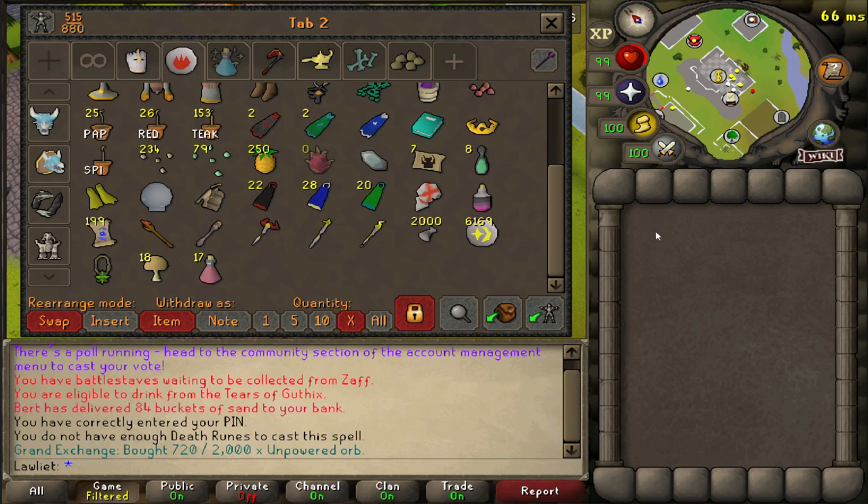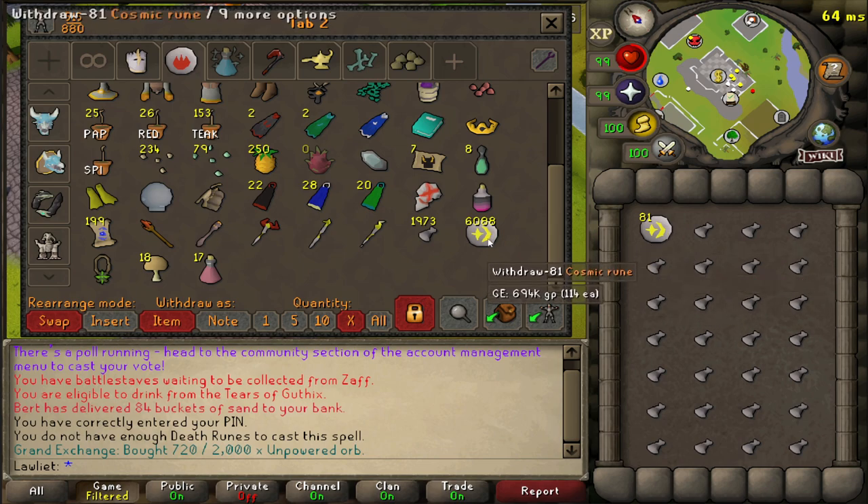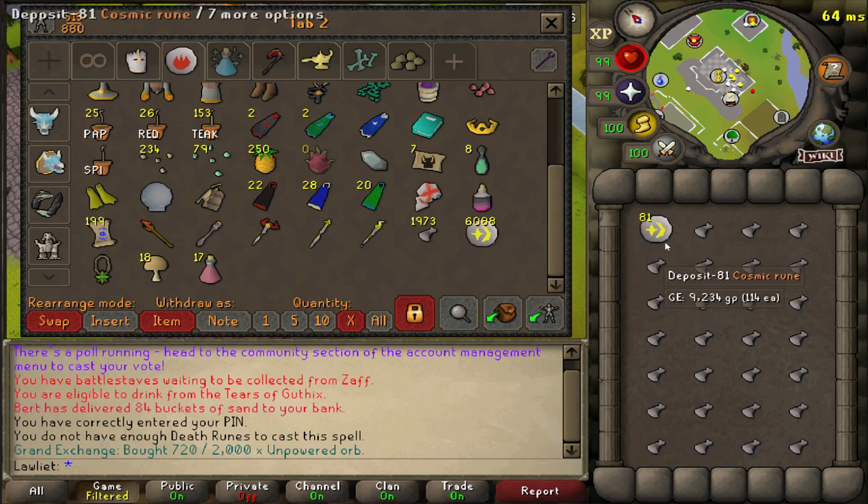So whenever I come and bank, all I have to do is deposit all of the orbs that I have here, hit this once to get the runes for the casts, and then hit this and it fills a full inventory of the unpowered orbs. I only have 81 because I'm only bringing the amount of cosmic runes we need for this one trip. You could bring your whole stack, but remember we are going to be in the wilderness, so if you get attacked and killed you're going to lose your entire stack.